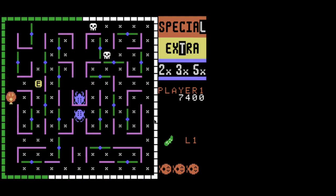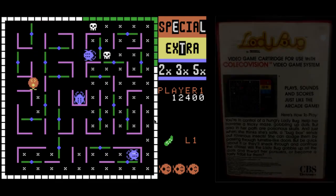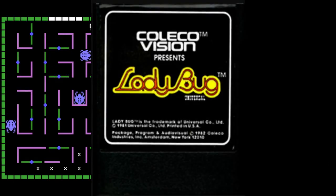Now at the start of the board, one monster is released at a time, and your only defense is to push the walls that are green to block. You have no other defense than that. It's not like Pac-Man where you can eat a power pellet and eat them. You must constantly avoid them.